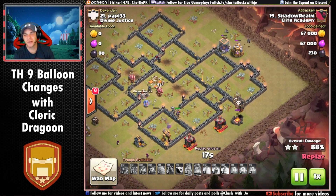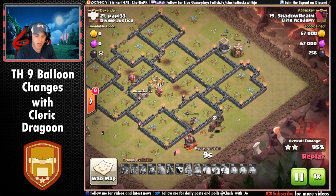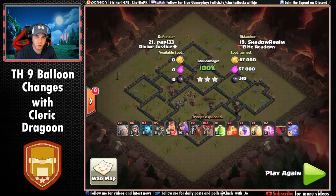For you guys out there — balloons are not dead at Town Hall 9 by any means. It's just a matter of following the pathing like Dragoon is saying, and dropping three to four balloons opposed to just single twos in surgical drops. You got any other tips, Goon?